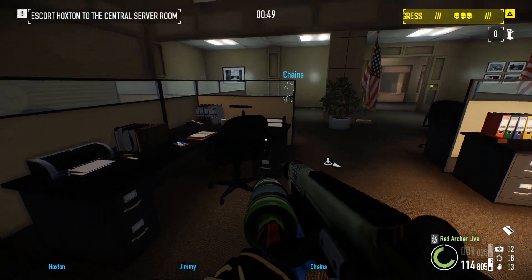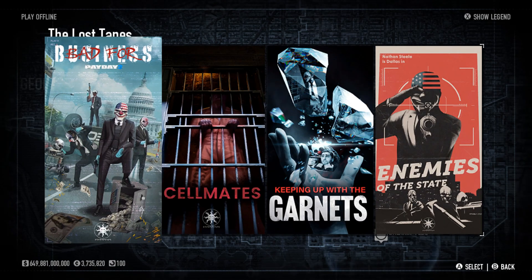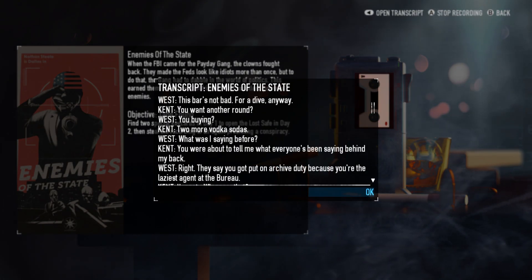But that's how you find everything that you need. We're going to move on over to the tape, before we talk about it and also look at the mask and outfit. Here is Lost Tape number four: Enemies of the State.